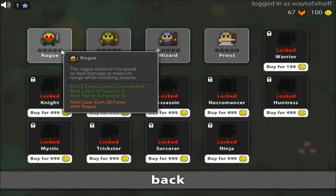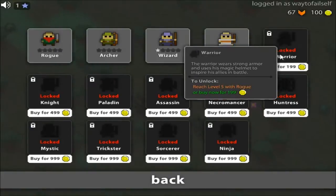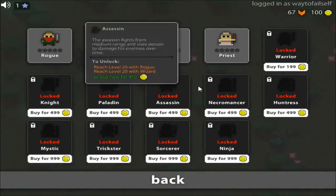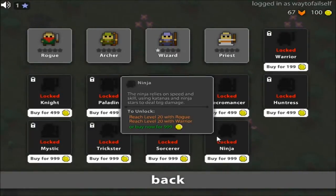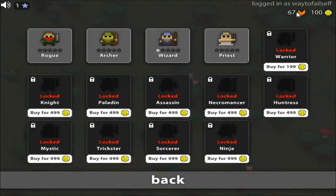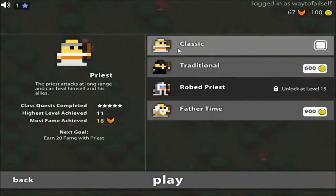I've gotten one class quest with the wizard. The first quest for every class pretty much requires earning 20 fame. I recently unlocked the rogue, and I can unlock the warrior by reaching level 5 with the rogue. From there, they want you to reach level 20—the highest level, sort of Dungeons & Dragons style—to get some of the other classes because they're a little more complicated to play.